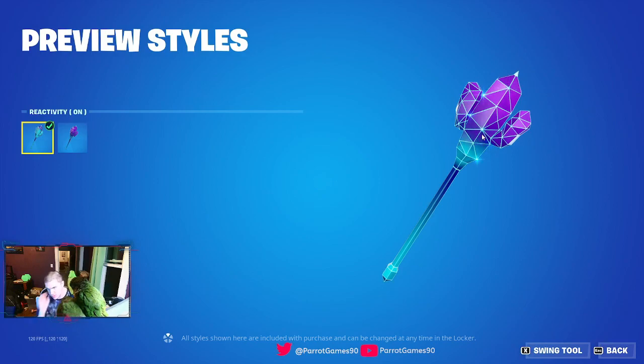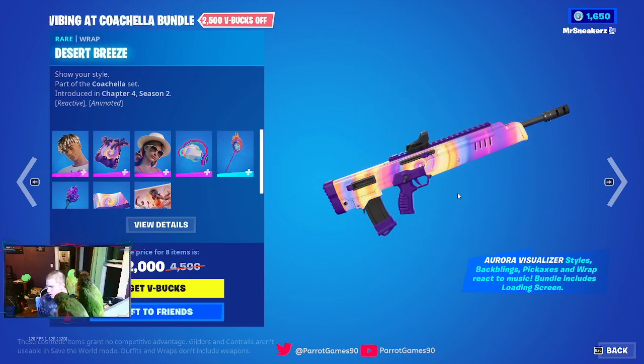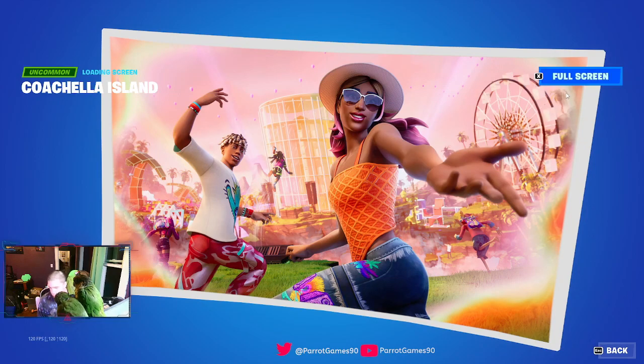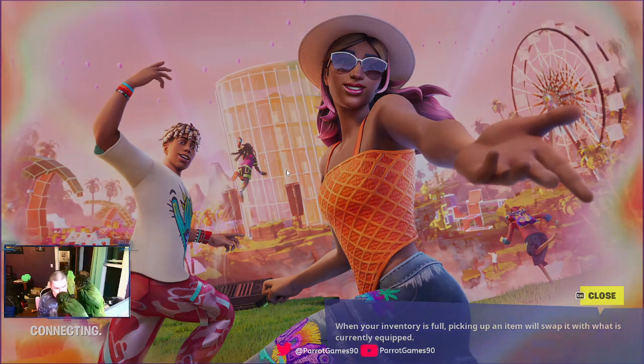Now this one you can tell the difference. This one has the blue coloring at the bottom, and then purple styles. Looks cool. Then we got the weapon wrap, which looks sick with the swirls. Then we have the spray or picture, which I think you can get for free if you sign on to the website tomorrow.